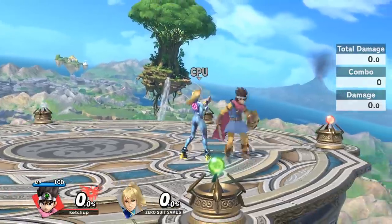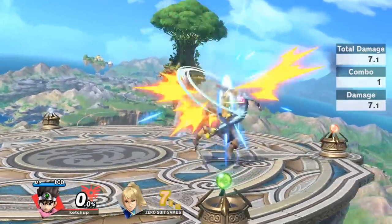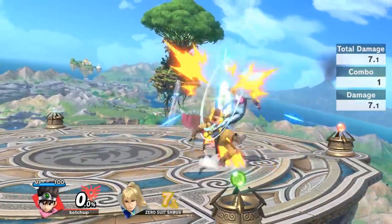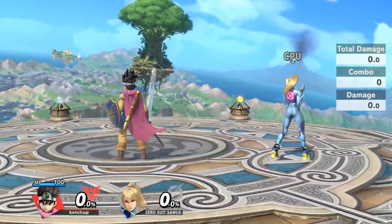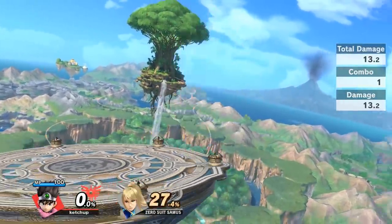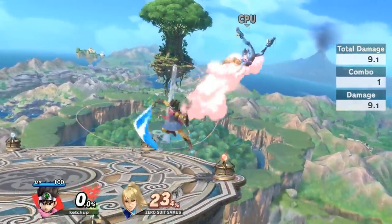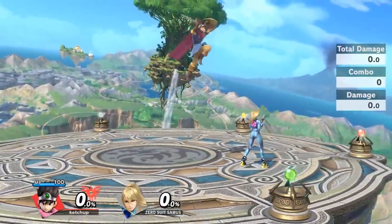If you see your opponent DI straight up in front of you or above you, then up smash is a good option, but it only really works if they're right on top of me, which makes up tilt probably the best option again. You can also do a second up air if you're fast enough, but that's pretty technical because you have to jump, up air, and then fast-fall immediately.